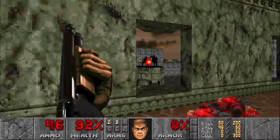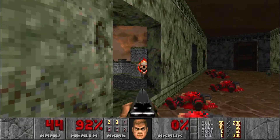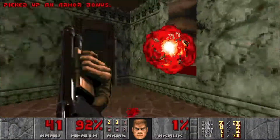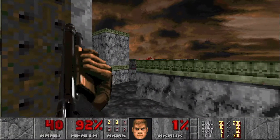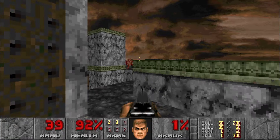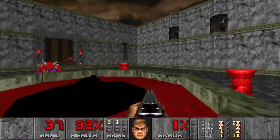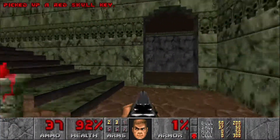Let's take out the two imps guarding the red key. We're gonna open this — another lost soul — open this right here, take out the pinky. We're gonna hit this switch to lower the red key, grab it, and head in here.